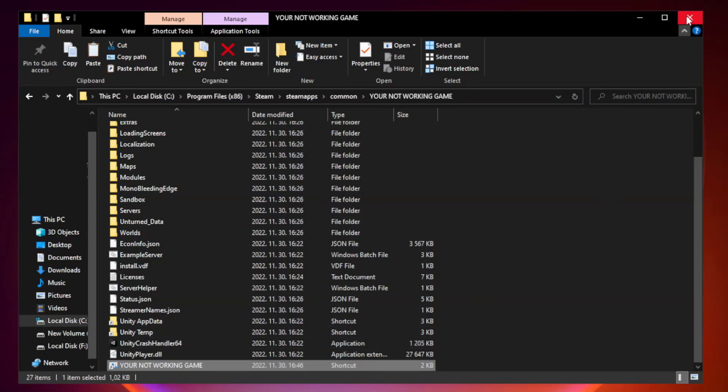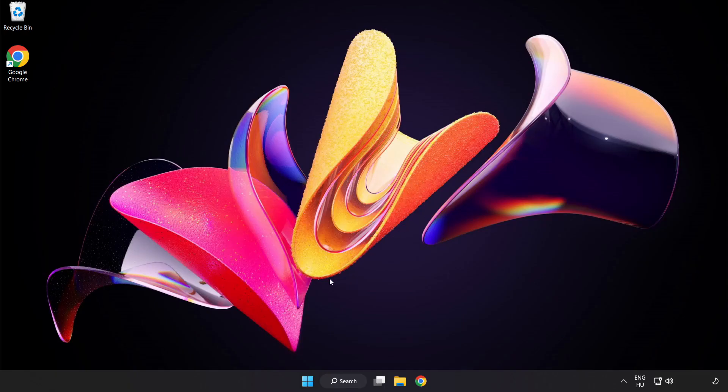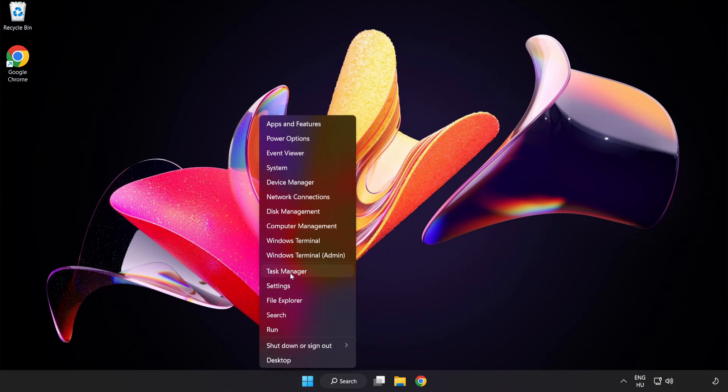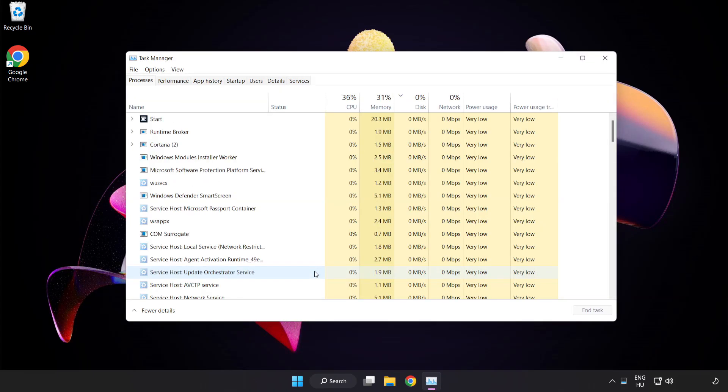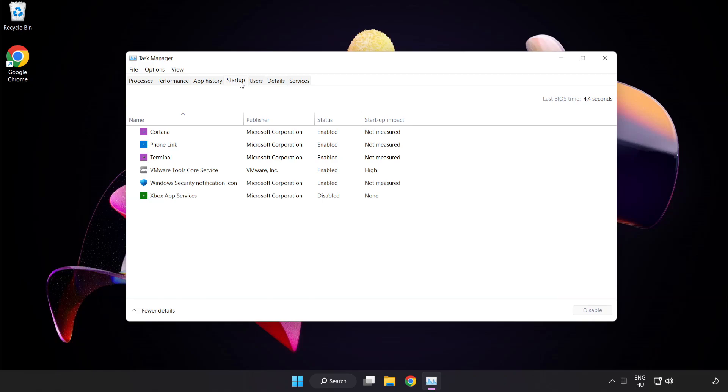Close the window and try to play the game. If that didn't work, right-click the Start Menu and open Task Manager. Click Startup and disable unused applications.